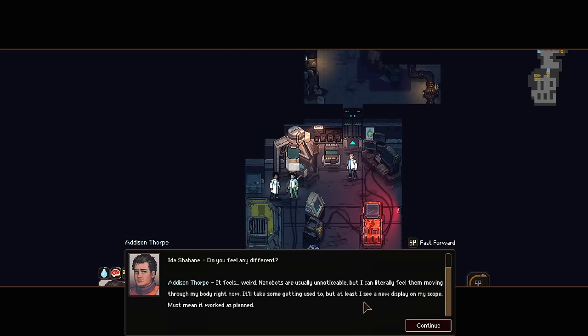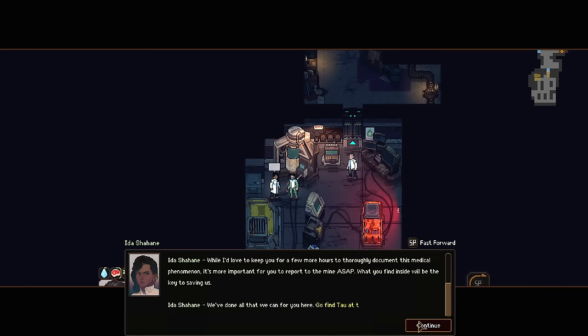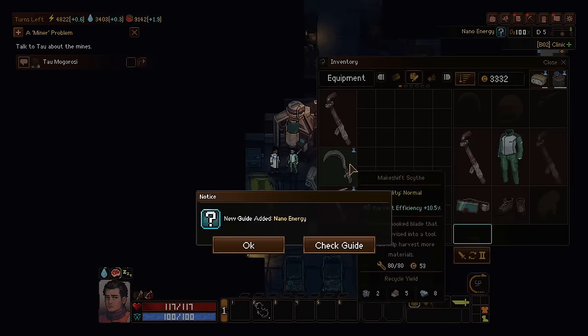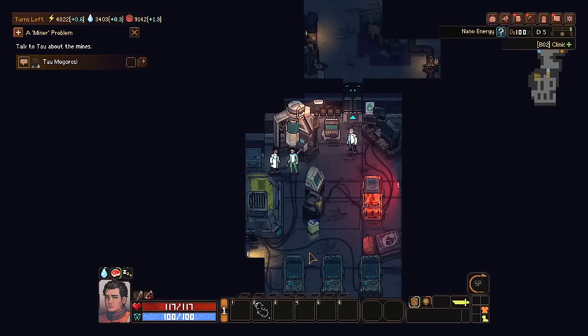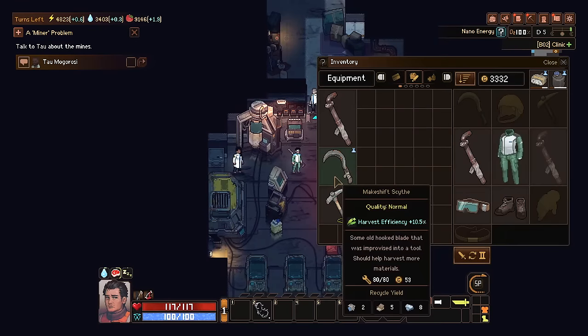We've got a new meter — nanobots activated, gauge display activated, nanobot perk activated. 'You feel any different?' 'It feels weird. Nanobots are usually unnoticeable, but I can feel them moving through my body right now. It's gonna take some getting used to, but I see a new display on the scope.' 'While I'd love to keep you for a few more hours to document this medical phenomenon, it's important for you to report to the mine ASAP. What you find inside will be the key to saving us. Go find Tau at the mines.' I have nano recovery and a new belt slot. Let's go talk to Tau.